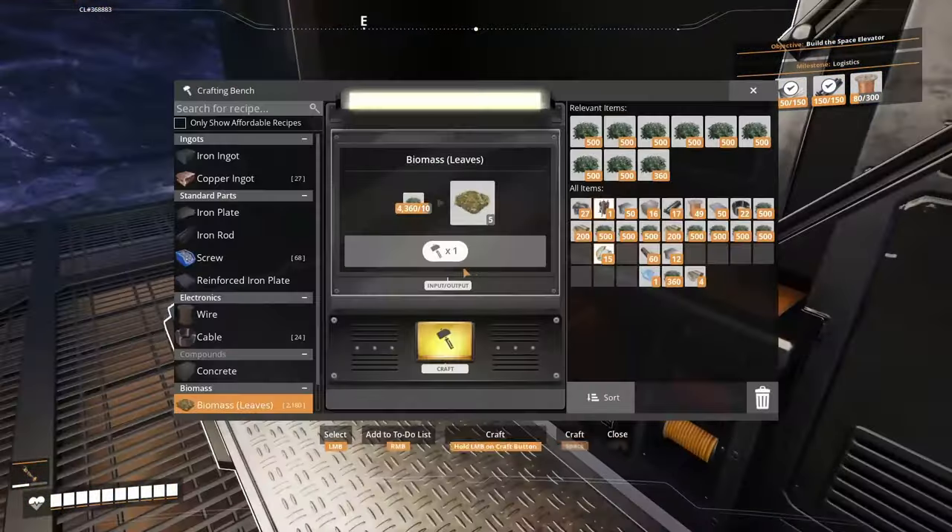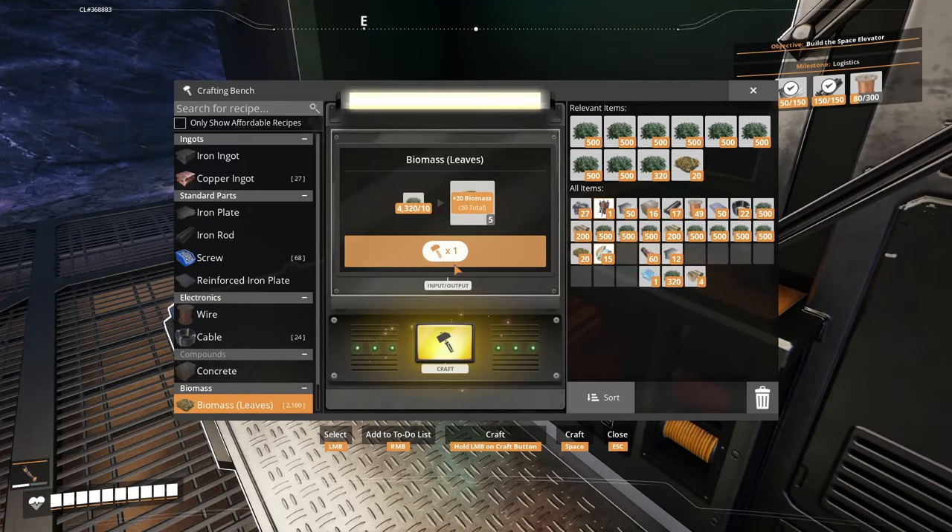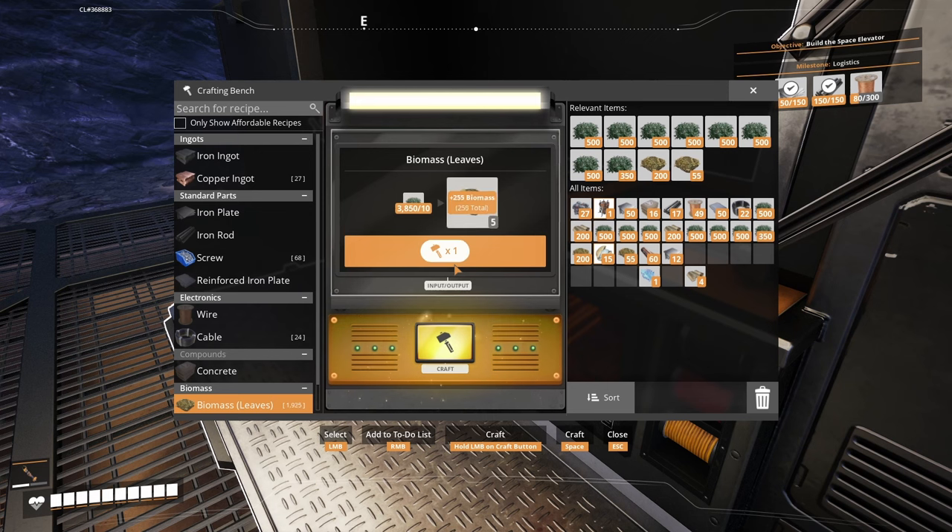Let's take a step back and make some biofuel. Ready to put another constructor — oh, I still have one automatic miner. That's great, that means we can build another miner on something, probably on iron. It's gonna happen at some point.